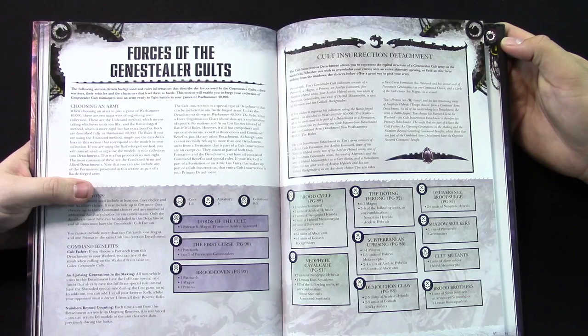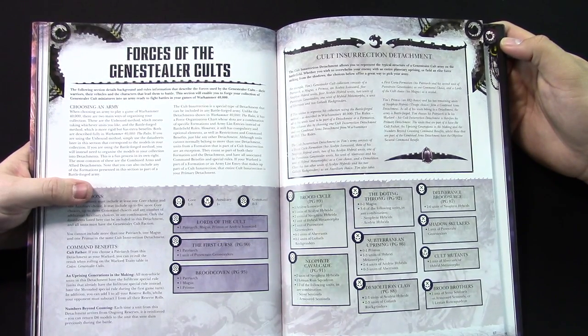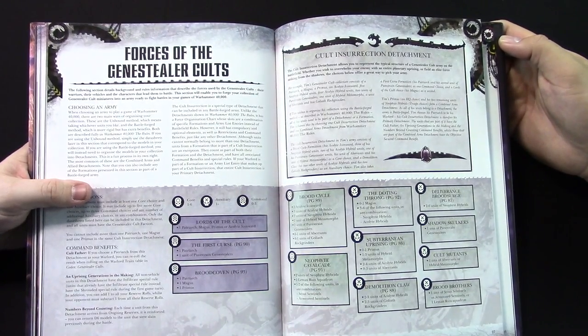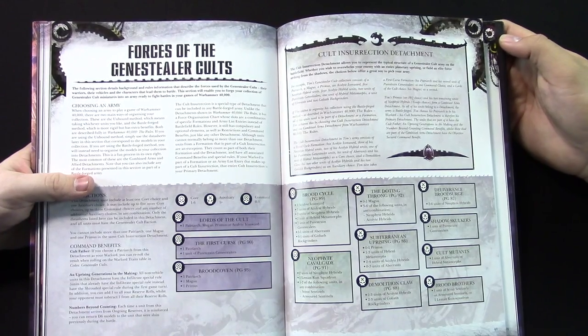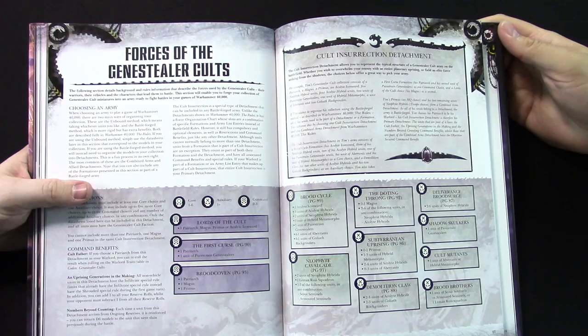Numbers Beyond Counting: every time a unit arrives from ongoing reserves, you can return D6 models that were previously slain. So the first time they come on the board from reserves is not ongoing reserves — but if they go back into reserves, there are a bunch of rules for that, and you can come back on from ongoing reserves and get more models back. We've been talking about this all week and it's so cool to finally talk tactics for a little bit.